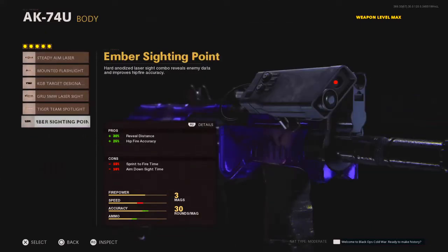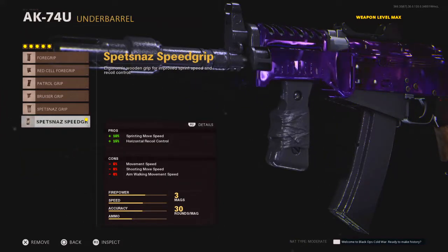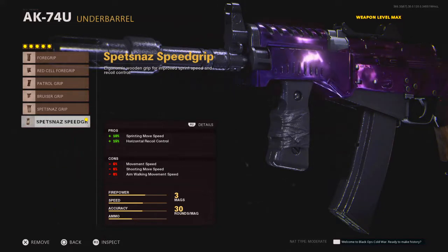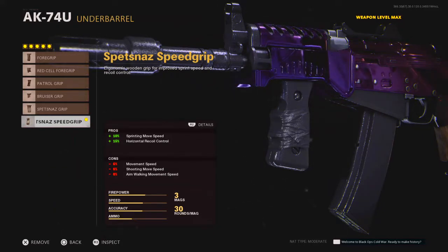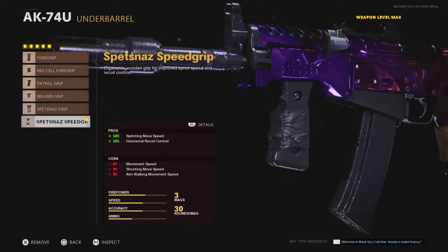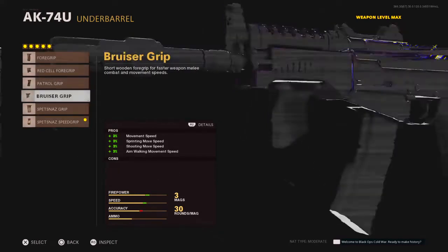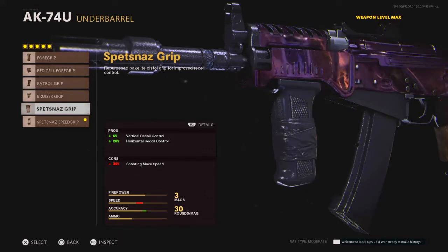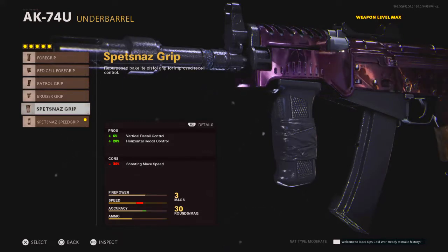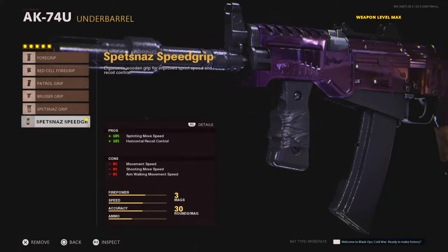Lasers do actually make a big difference, but we're not going to use one here because we don't want enemies seeing where we are, especially in core modes. For grips, we're using the Spetnaz Speed Grip — 10% sprinting move speed and 50% recoil control, which basically counters out the recoil reduction from the muzzle. You can also go with an alternative that has good vertical and horizontal recoil control, but this one adds move speed which is really good.